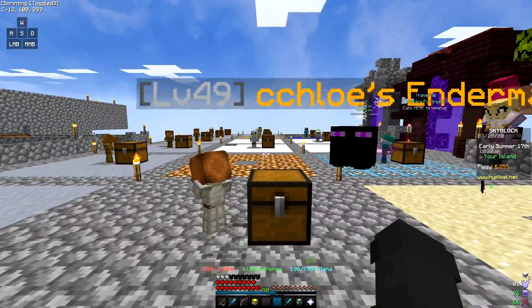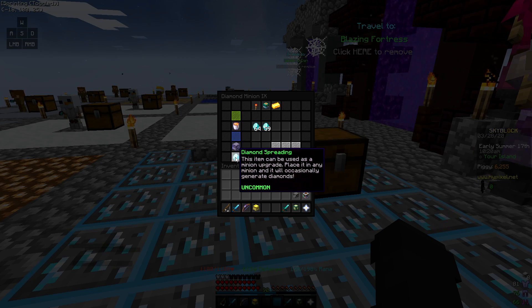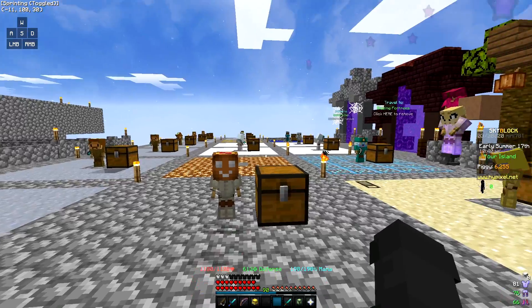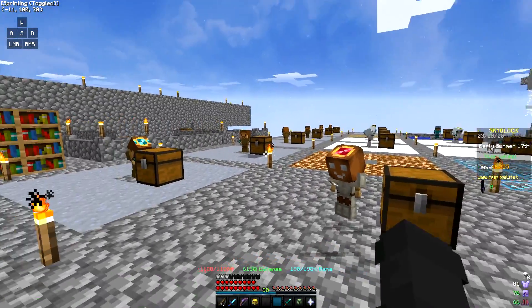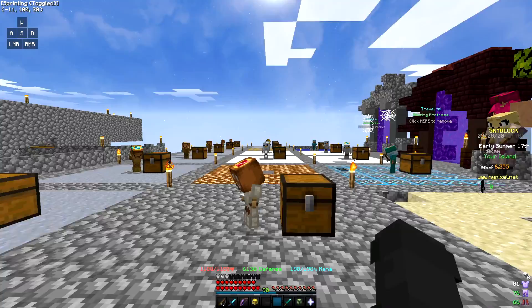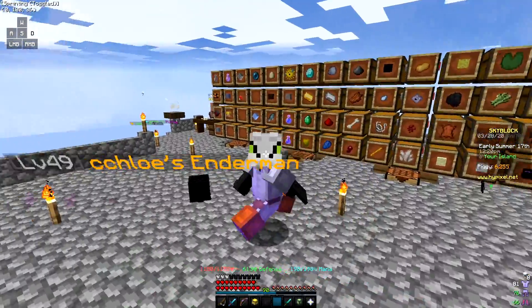Another option: if you had all tier 11 diamond minions with diamond spreading, a super compactor, and an enchanted lava bucket on all of them, you would probably be able to make a lot more money than snow minions. But getting a lot of tier 11 diamond minions is going to be much harder.